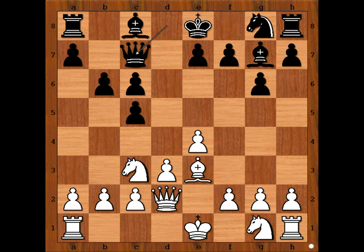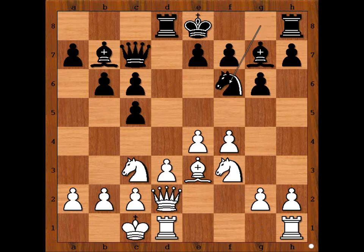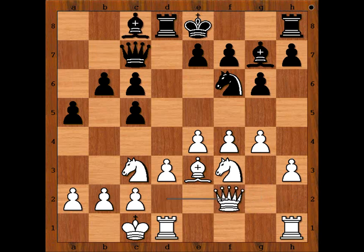White castled queenside. Bb7, f4, Rd8, Nf3, Nf6, h3, preventing Ng4 and also supporting the g4 pawn push. a5, g4, Bc8, Qf2, black to move.